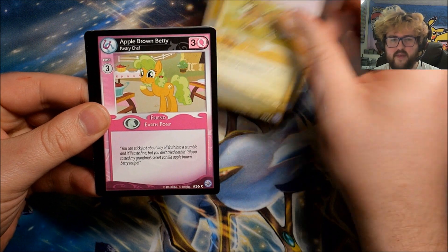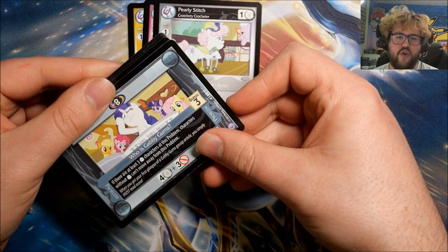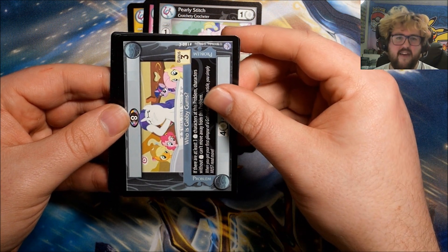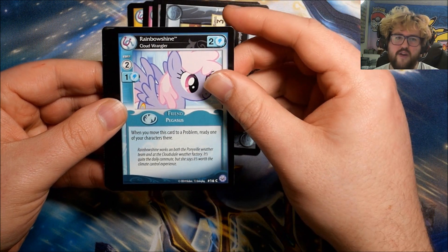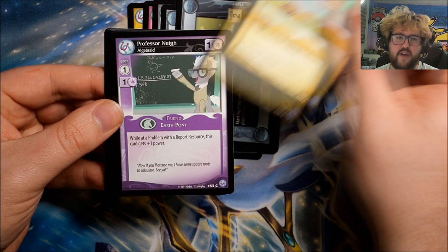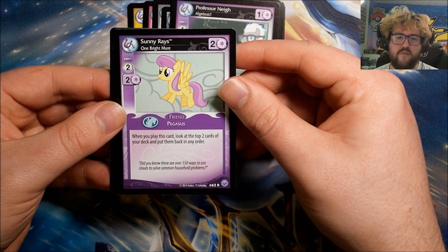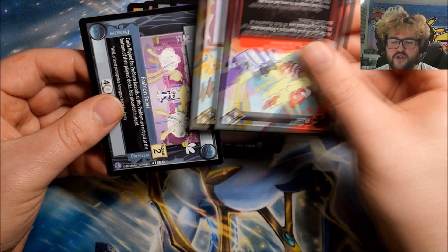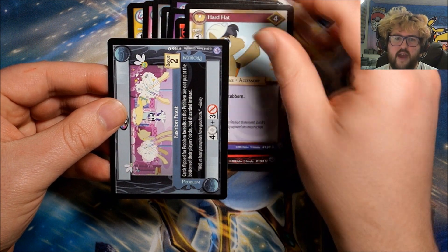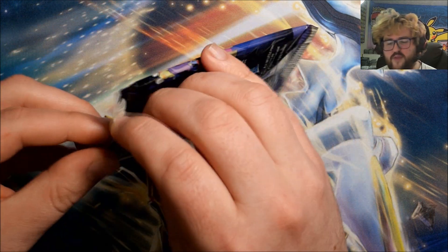First pack: Winona on the Scent, Apple Brown Betty, Pearly Stitch, Gabby Gumps — the earlier sets printed the problem information upside down at the top, which I hate, but it does get fixed in later sets. We also have Rainbow Shine, Cloud Wrangler, Avalanche, House Mouse, Little Pipsqueak, Professor Ney. Our rare is Sunny Rays: One Bright Mare. Uncommons are Flam, Hard Hat, and Fashion Feast.